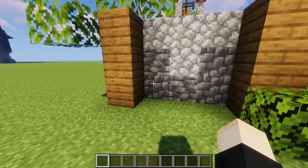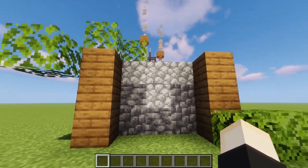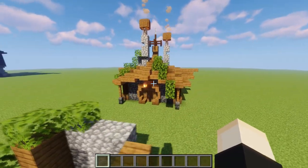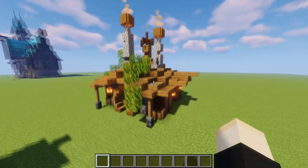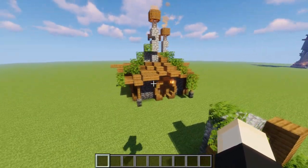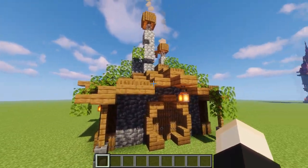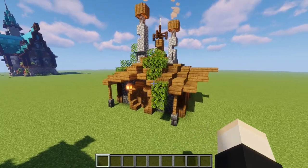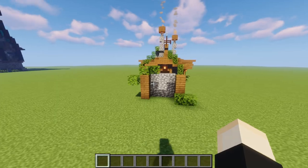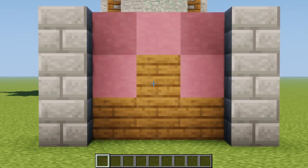Number 5 uses deep slate mixed with cobbled deep slate and some normal cobblestone, with a lot of spruce, leaves, and nature on top. This gives us a little farmhouse-style build from my survival series. Deep slate is incredible especially paired with spruce wood, and I've been using this block palette a lot more recently.